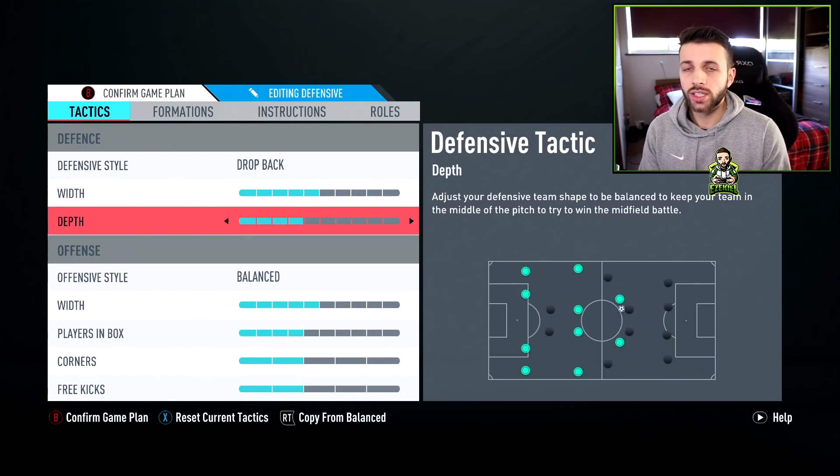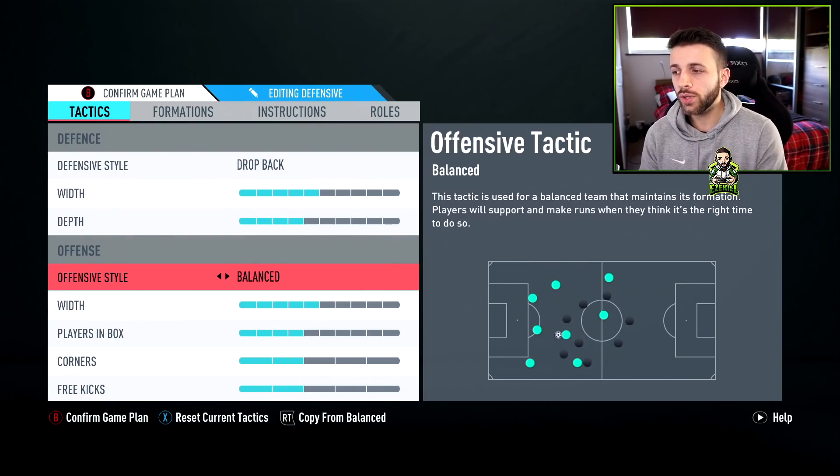What I use is drop back with 5 width and 4 depth. You can change the depth with a 4-2-3-1 — anything from 3, 4, or 5 is pretty good. Anything less than 3 and you're basically parking the bus. Anything more than 5 and you're pushing your CDMs up too much, which is too high for a formation where you're not deliberately trying to chase a goal.